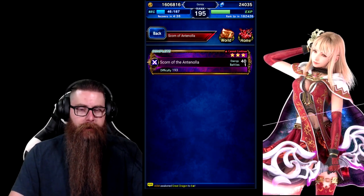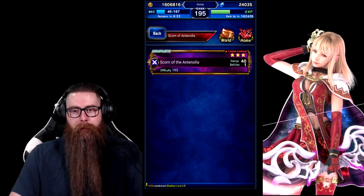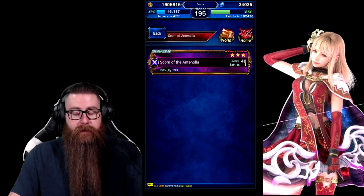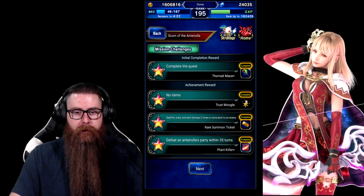Hey there boys and girls. A friend of mine asked me, 'Hey Gonzi, what do I do on Antonella if I don't have any mages to one-shot her?' He's been playing a while, he's got a decent account. He has no mages, but he does have Esther. So I talked it over with him about what kind of units he had, and we came up with a plan for how to do this.